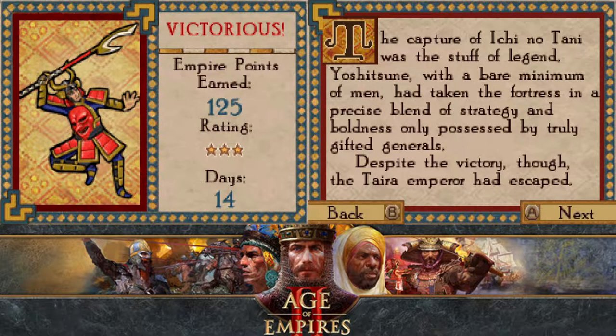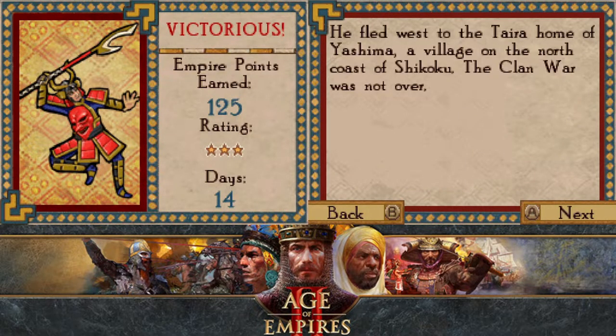The capture of Ichinotani was the stuff of legend. Yoshitsune, with a bare minimum of men, had taken the fortress in a precise blend of strategy and boldness, only possessed by truly gifted generals. Despite the victory, though, the Taira emperor had escaped — he fled west to the Taira home of Yashima, a village on the north coast of Shikoku. The clan war was not over.